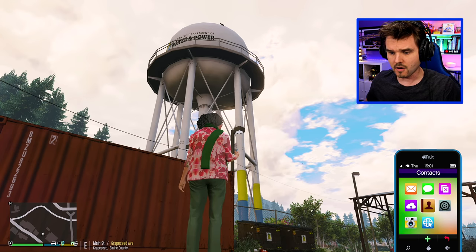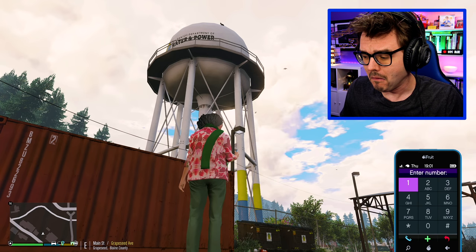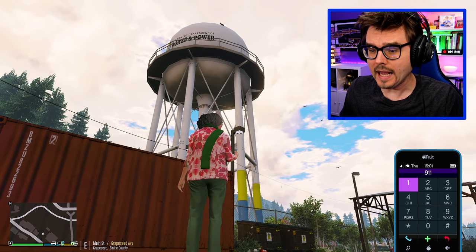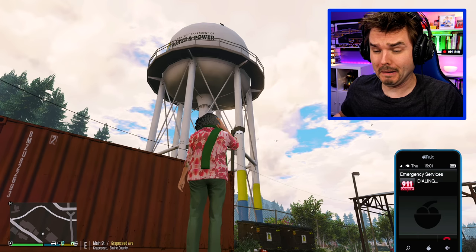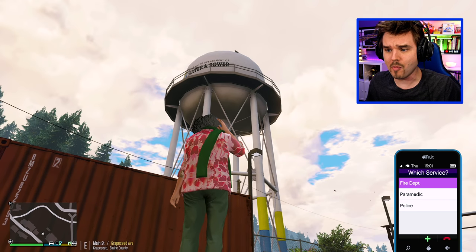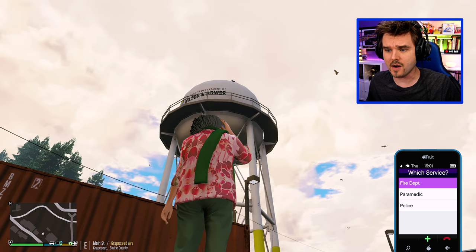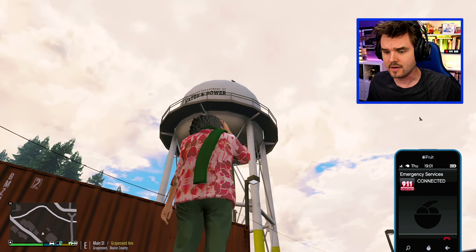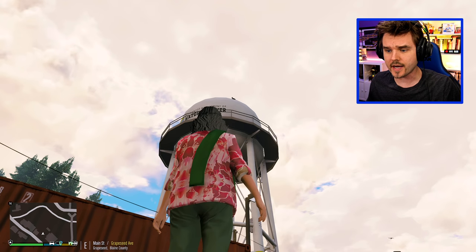Nine-one-one! Hello, this is 911. What emergency service do you require? Oh my goodness! My cat Snowball is stuck up on the water tower here in Grape Seed. I need the fire department — send them immediately! I need Snowball rescued right now! The fire department are en route to your location. Okay, thank you! Snowball, hang on — they're coming for you!